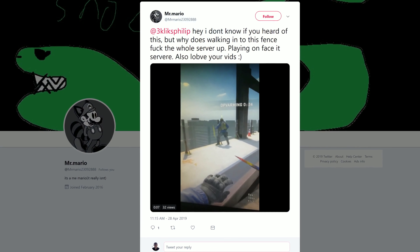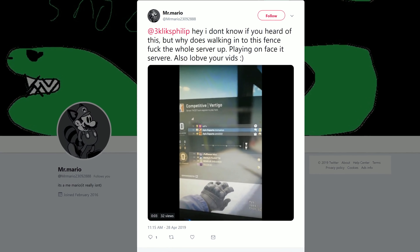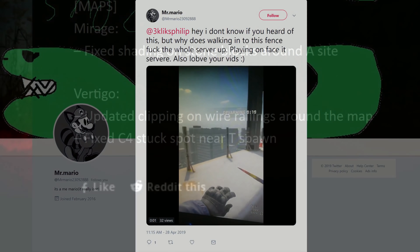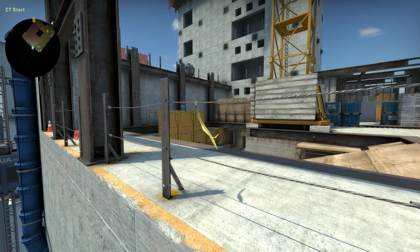A few days before, on Twitter, MrMario said that running up to this fence messed up the server when playing on Faceit. I couldn't get it to do anything when I tested it, but the update could have been something to do with this. Also, I noticed the ribbon has gone. Coincidence?